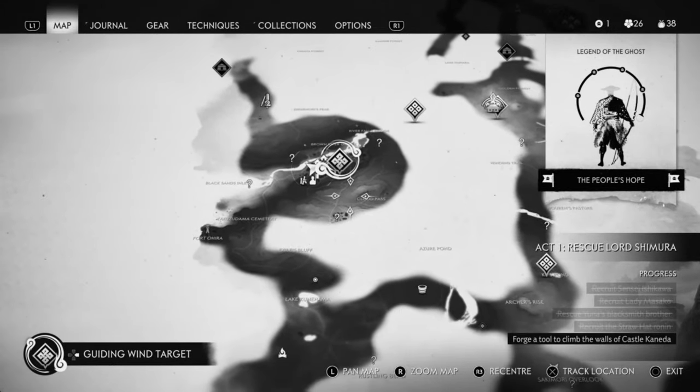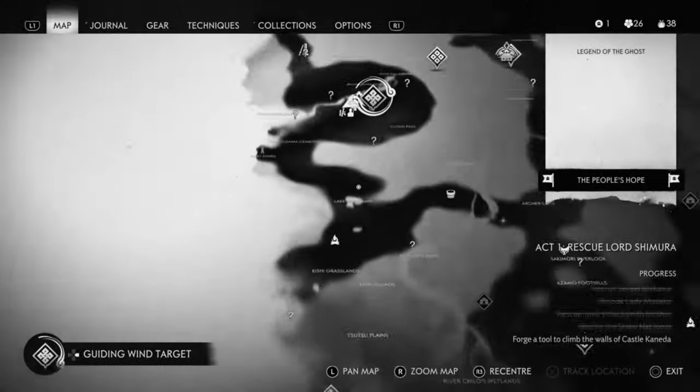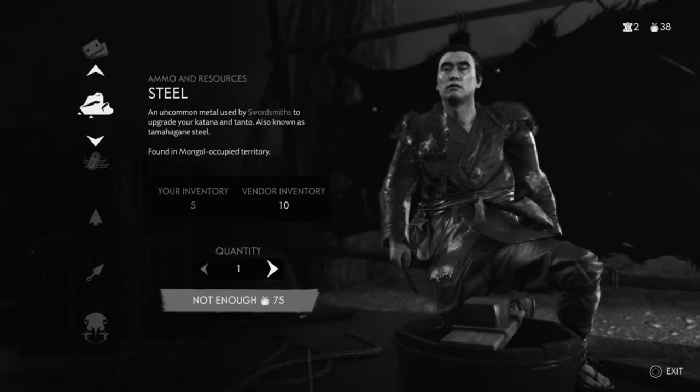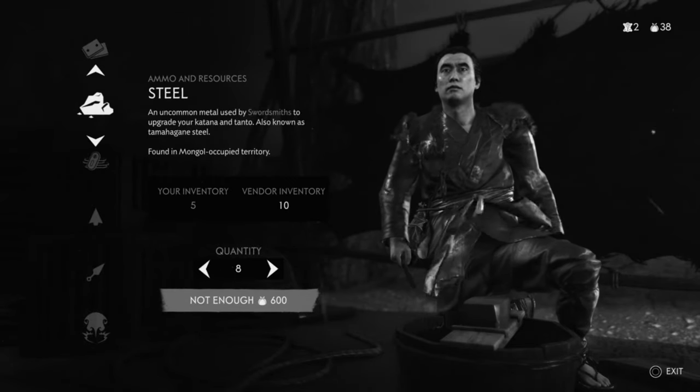Head over to the trapper — that's the wrong button — and go to All Resources. It's the same principle as the iron: head over to the steel section and buy your steel.